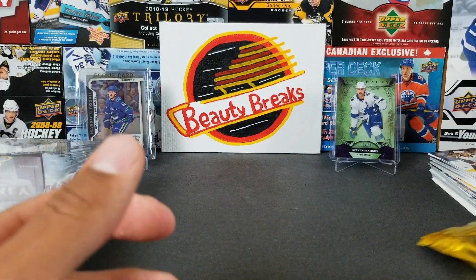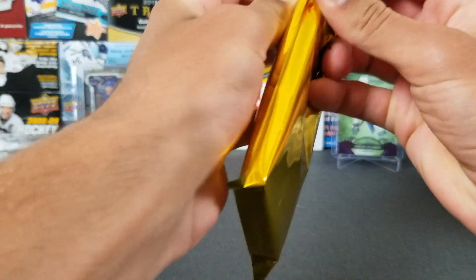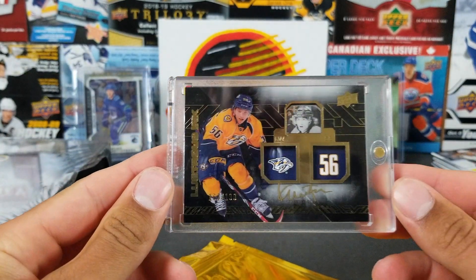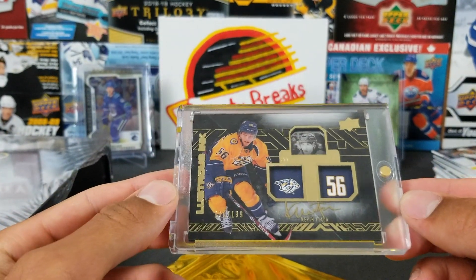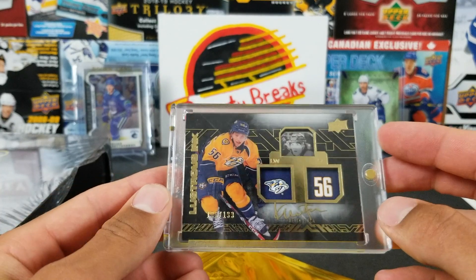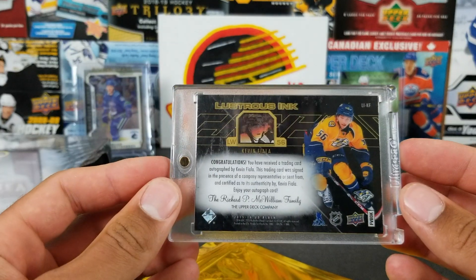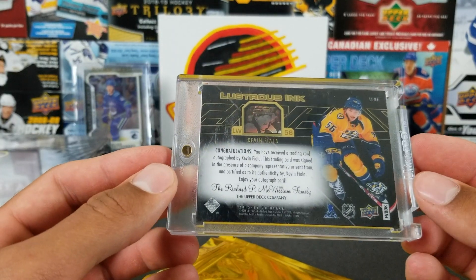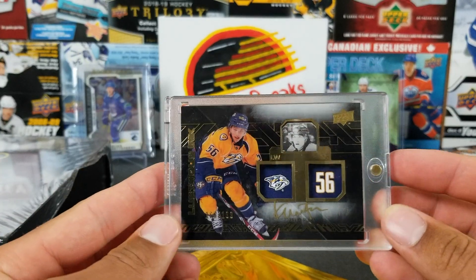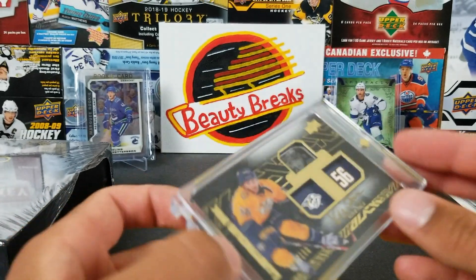And now our gold hit — it's in a one-touch holder, looks pretty thick, that could be something nice. Oh wow — nice gold hit! Kevin Fiala Illustrious Ink. It's not a patch — it's like the numbers and the logo — and it's an on-card auto, 166 of 199, from 15/16 UD Black. That is a nice gold hit, definitely better than our gold hits from last break.